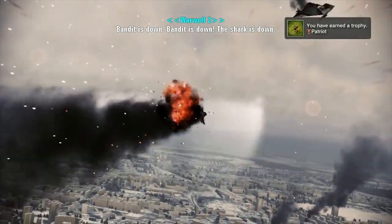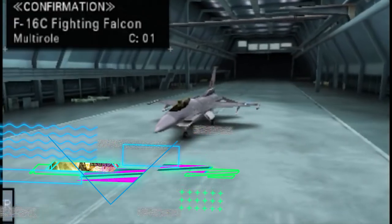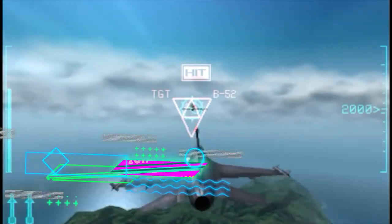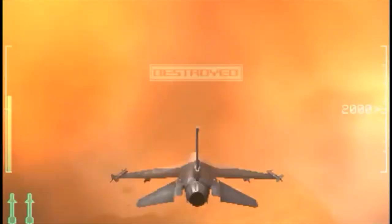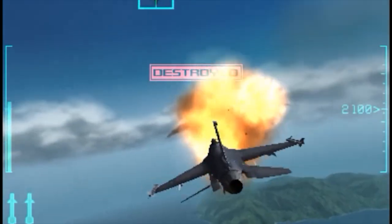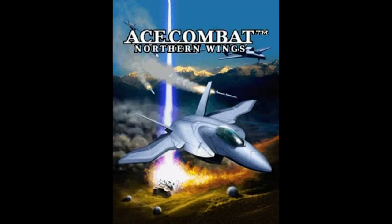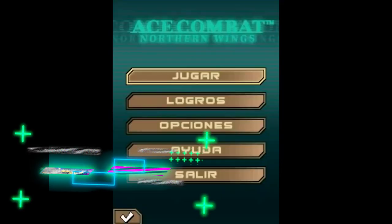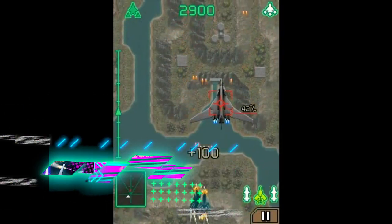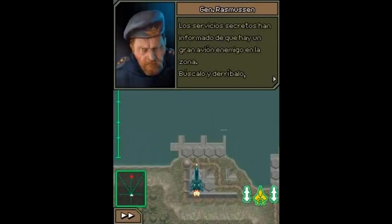Just weeks later, Assault Horizon Legacy was released on Nintendo 3DS — actually a remake of Ace Combat 2 with no connection to the PS3 game, released in Japan in January 2012 as Ace Combat 3D Cross Rumble. Also in 2011, Ace Combat: Northern Wings was released on mobile with simple top-down gameplay similar to Ace Combat Advance, set between Shattered Skies and Unsung War.